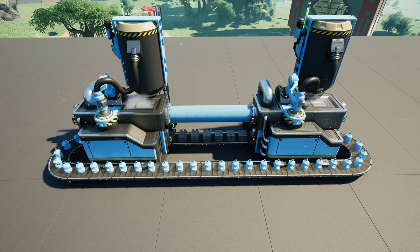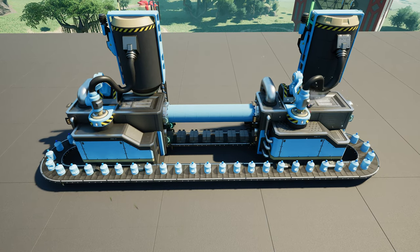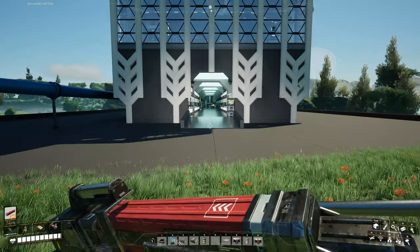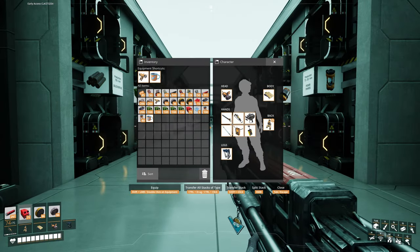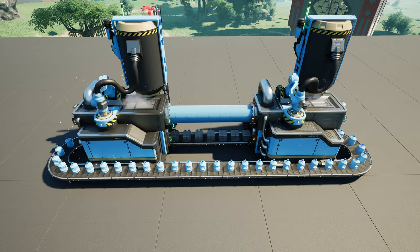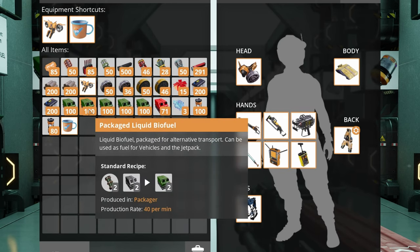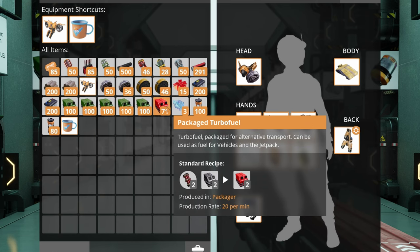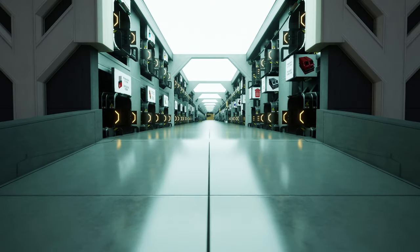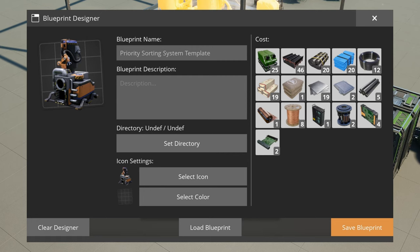Instead of iron ore, we can clog up the sorting system with packaged water canisters — just pack and unpack water indefinitely with two packagers. But this system also has an issue: I usually do not have packaged water in my inventory. We need to connect water to the system first, thus defeating any advantage from removing iron ore. What I actually have in my inventory are packaged liquid biofuel and packaged turbofuel canisters. I produce those in my modular storage factory and use those fuel types with my personal jetpack all the time. I can make a blueprint with inserted packaged liquid biofuel in a closed internal loop — so when I erect the sorting system blueprint, I do not need any water or fuel connections; I just need to have packaged liquid biofuel in my inventory.